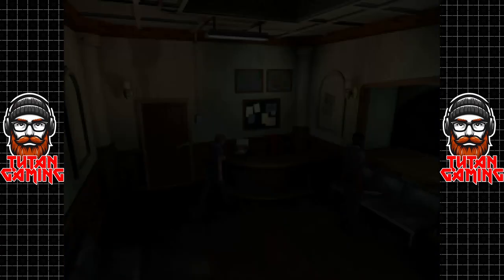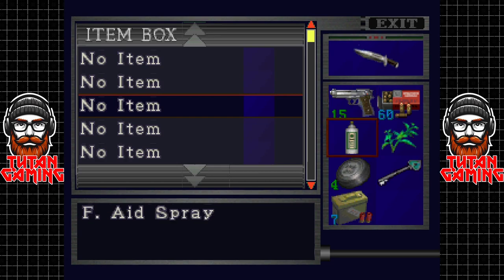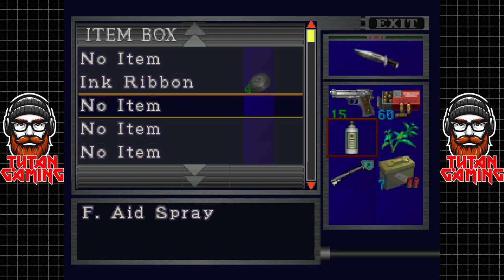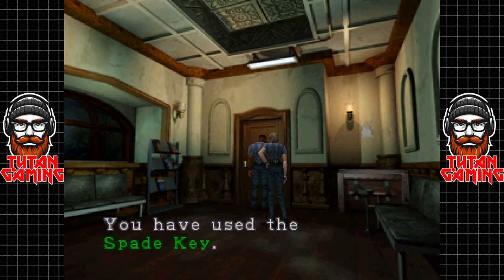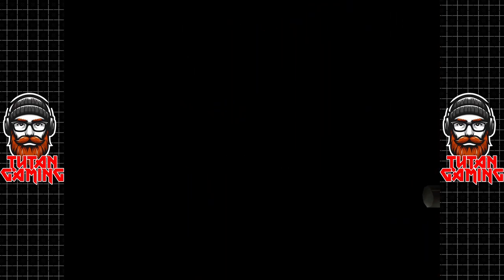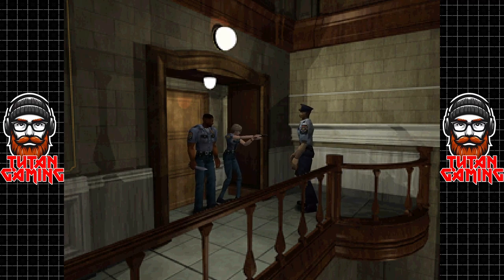So, how many handgun bullets are in this version? 200? 300? Not even close. I would say, if I had to guess, we're probably looking at somewhere in the region of 120 handgun bullets — that's it. But that's enough to comfortably get through, right? Not really. If we didn't have Rita it would be a lot harder.